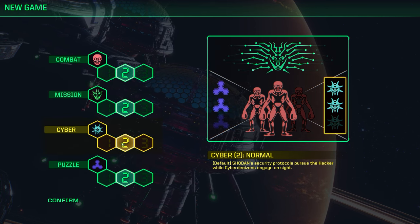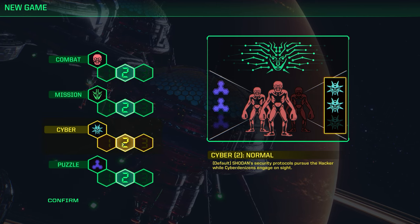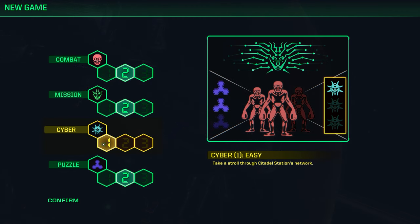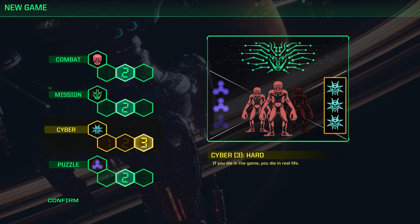The cyber difficulty is for when you go into cyberspace, which is like the other element to the game. I've got it on normal — that's how I played it. "Take a stroll through Citadel Station's network." Or on three, if you die in the game, you die in real life.